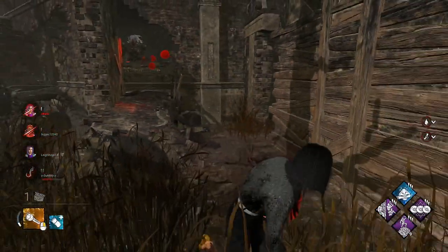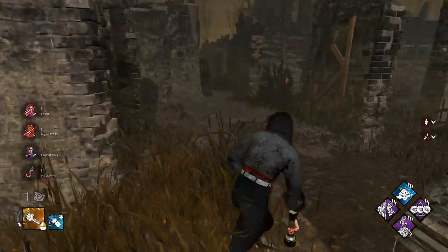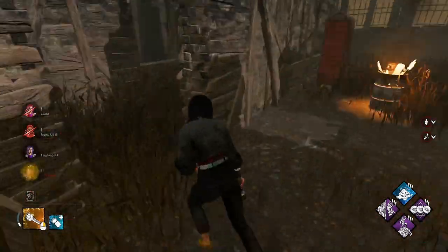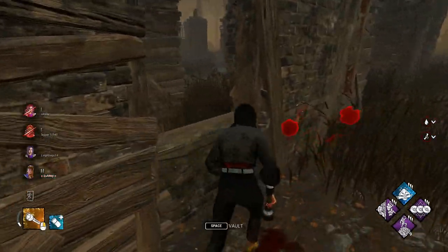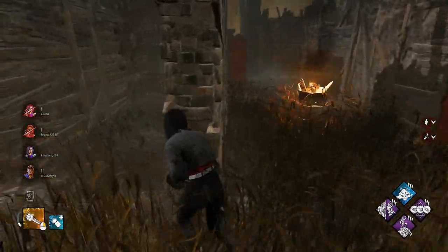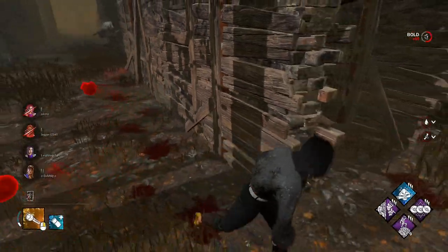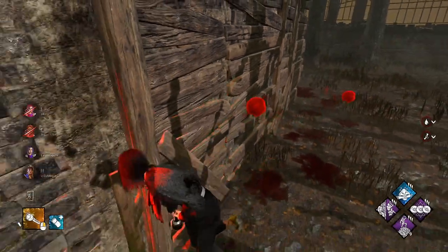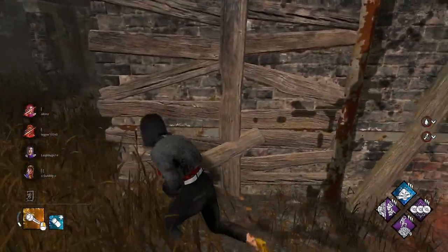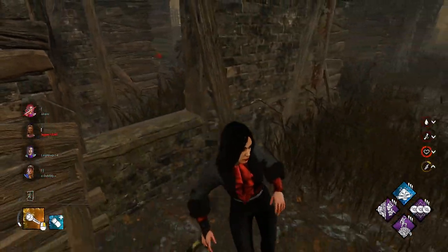We'll take the hit here. See, will he chase us? One gen left. Sounds like it. Take it all the way out here. He's coming. See the old four-lane — not my favorite loop. Let's see his red stain through the wall. Third time's the charm, he should just come. Let's try and stun him, get some distance. Yes! Not a ton of distance, but we'll take it.